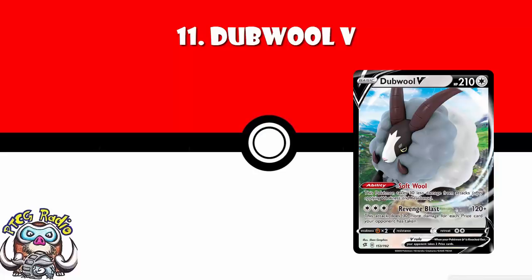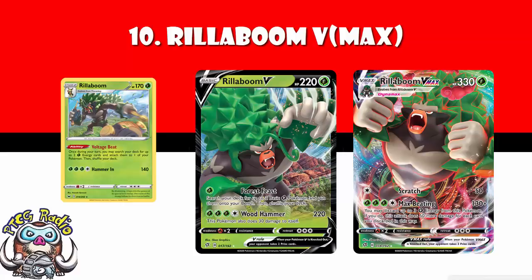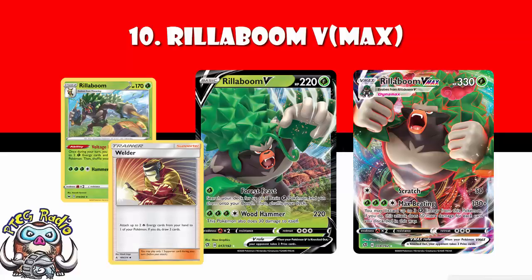Coming in at number 10, we've got Rillaboom V Max. Rillaboom V Max is what we've been looking for quite a bit — it is the partner for Rillaboom decks. Rillaboom lets you accelerate two grass energy from your deck to your Pokemon, and Rillaboom V Max is here to just do a whole bunch of damage. For four energy, it does a natural 130, which isn't great. But you may discard up to three grass energy from it, doing an extra 50 for each one discarded. And now you're doing 280, which is KOing all those pesky tag teams. It has seen a lot of play and success in Japan already. I am very nervous that it's weak to fire decks with stuff like Welder — it remains to be seen how good it could end up being, but it could be really good.